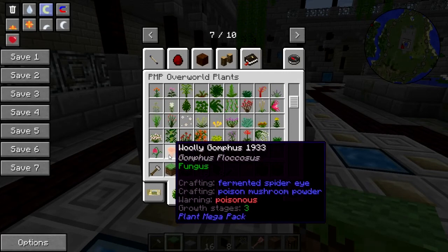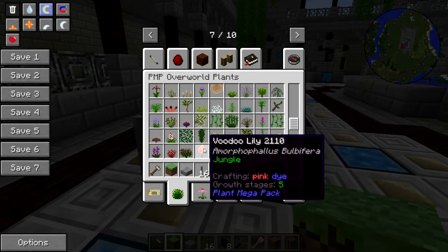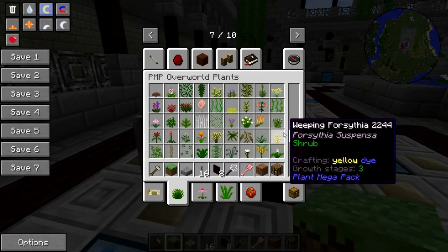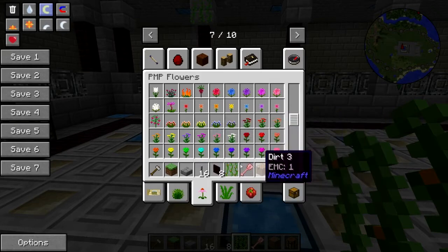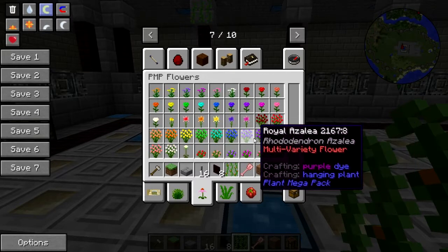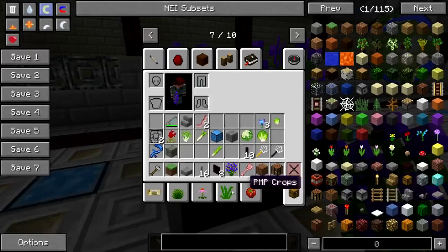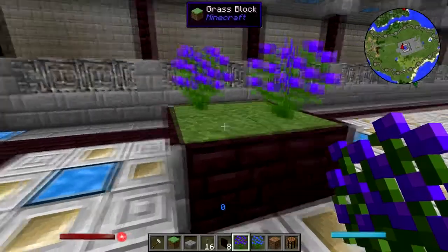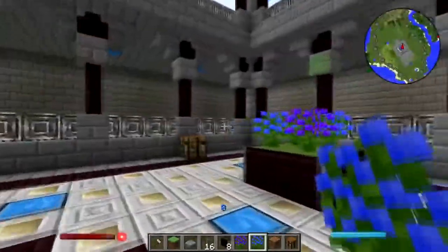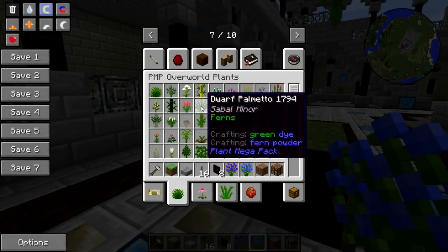Let's check the plants here — woolly gumph, oh it's a fungus. Sea oats, crisp plant, artist's conch, voodoo lily. Look at all this, this is amazing! Let's put some flowers down — some roses or azaleas or something. Let's use a purple one, and let's use blue. Let's do that.